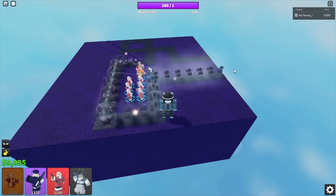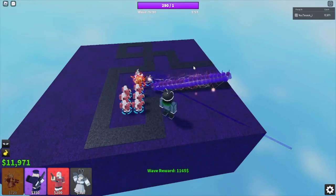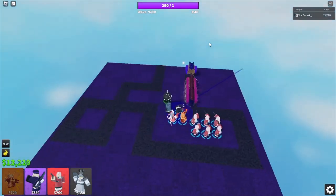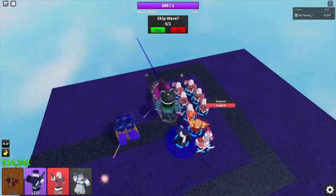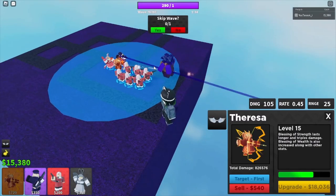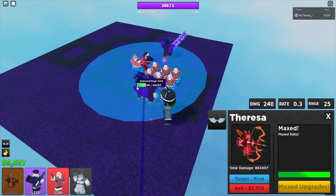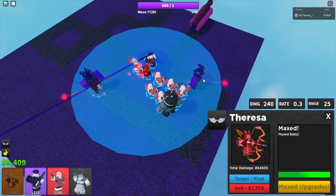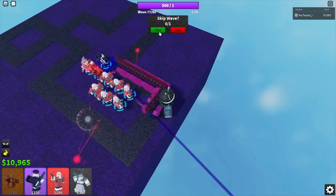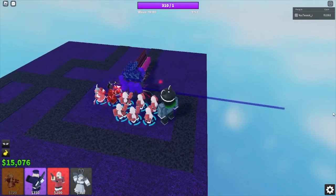I don't understand how anyone can lose this strat. This is the Magician and Railgunner carry wave. I tried the strategy without Magician and died on wave 75, so yeah, I do test my strategies now — I'm more calculated. You can spend the rest of your money on either Sergeants or getting Sarisa to max — I would just recommend Sarisa max. Ricochet on Sarisa at max is just stupid OP.